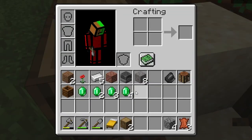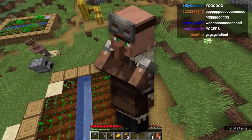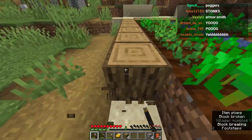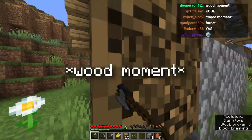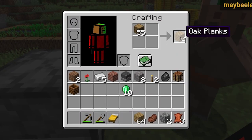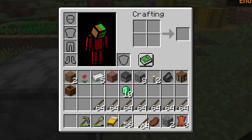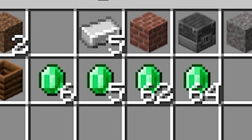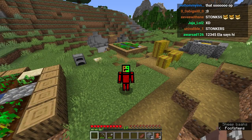We currently have about 10 emeralds and we can use these to get trades from other types of villagers - maybe a leather worker, armor smith, weapon smith, maybe even a librarian. This is foreshadowing, by the way. Let's get more wood. I know a place where we can get a lot. Let's just do a wood moment. My axe broke, but we have a bit of logs. That's a lot of sticks! We have almost seven stacks. We have over a stack of emeralds now. The stonks are high!